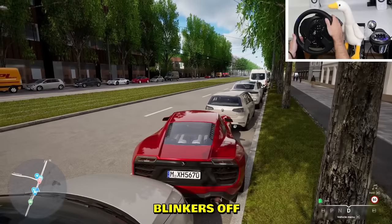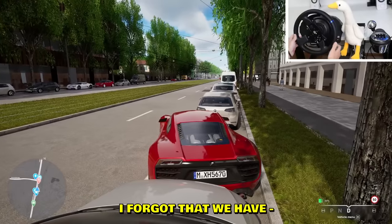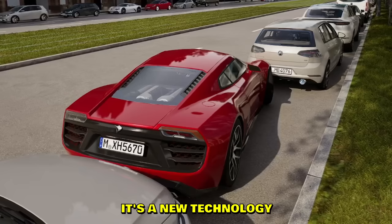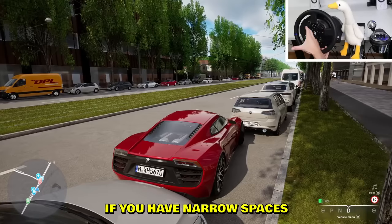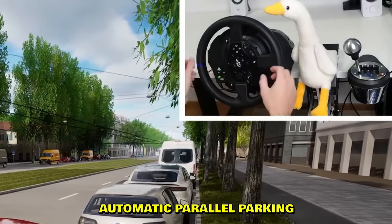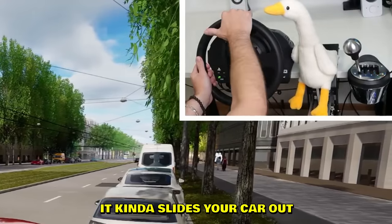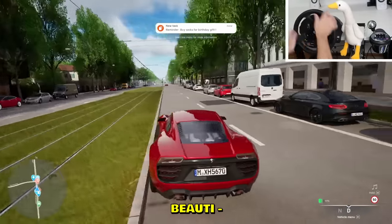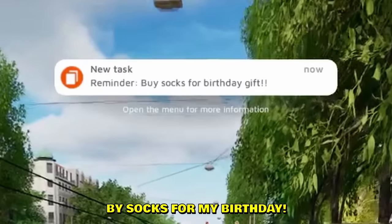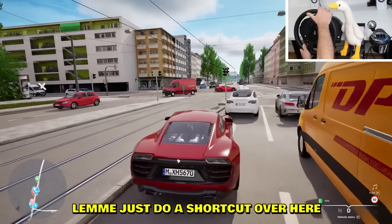Blinkers off and here we go. I forgot we have to get out of this situation as well. It's called parallel parking — it's a new technology. If you have narrow spaces, this car is equipped with automatic parallel parking mechanics — it kind of slides your car out. Beautiful! Easy!